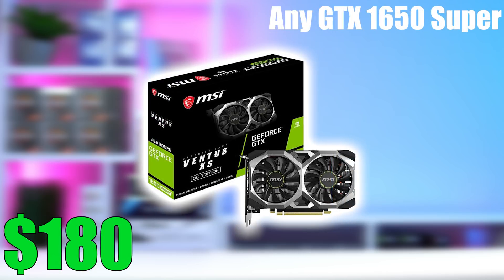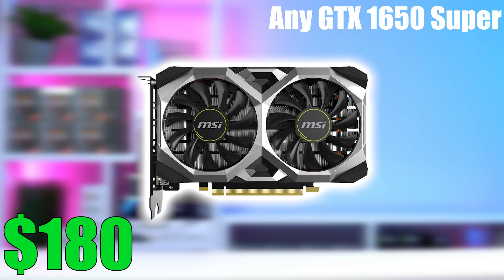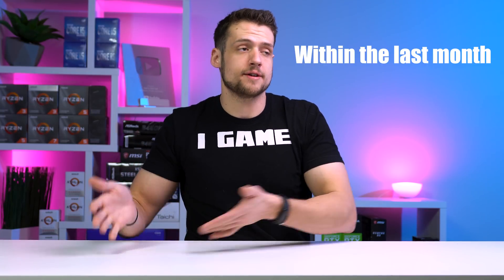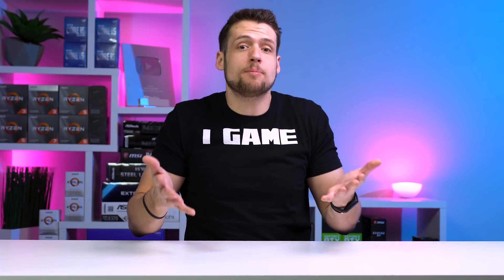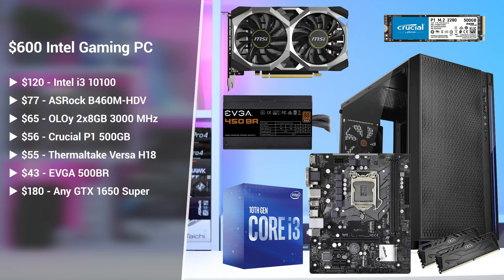Finally we get to the graphics card — obviously the most controversial part. Although it's not in stock at this exact minute, my best recommendation is something like a GTX 1650 Super used, either on Amazon Warehouse or EVGA B-Stock. I've personally picked up two 1650 Supers both for $180. You need to put in the time and hawk these websites to find one at that price. The great thing is that before the graphics card we have almost $200 to spend on the GPU, leaving a ton of flexibility. Look for a GTX 1650 Super, GTX 1650, 1660 Super, RX 580, 5500 XT, or anything around this price range.